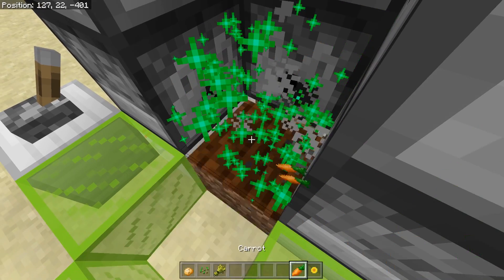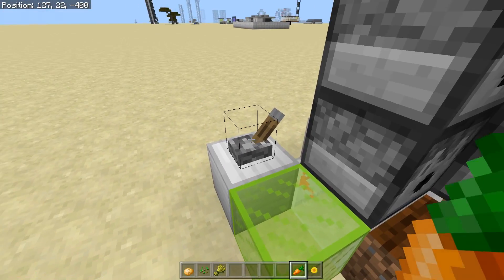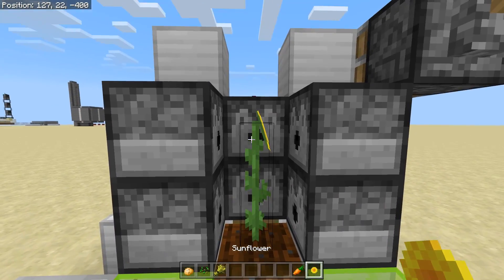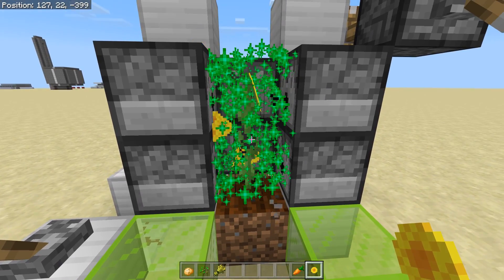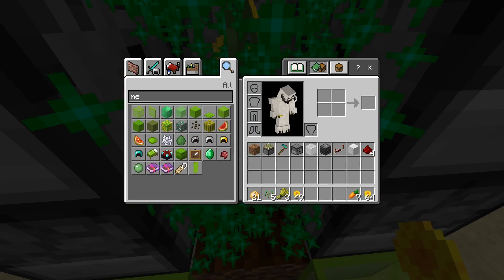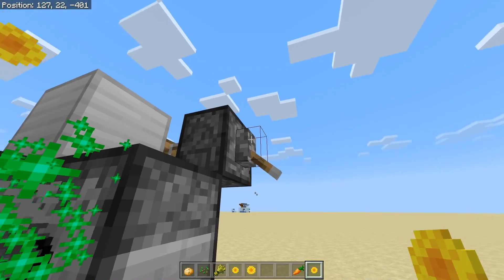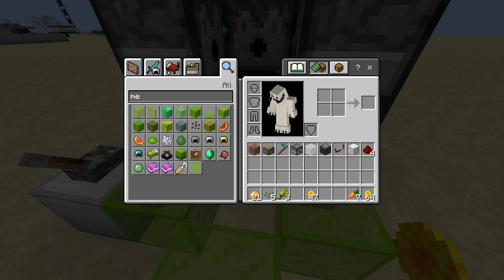We can plant down carrots to get a whole bunch of carrots. Or we can turn this thing off, flick that lever, plant down a sunflower or whatever other two-high flowers we have, and then get an absolute buttload of yellow dye. Check out how many flowers we're getting — it's too many. Turn it off. Get rid of those things.